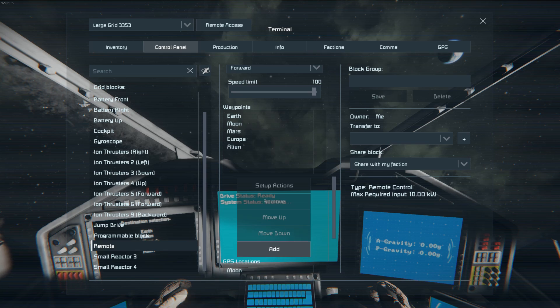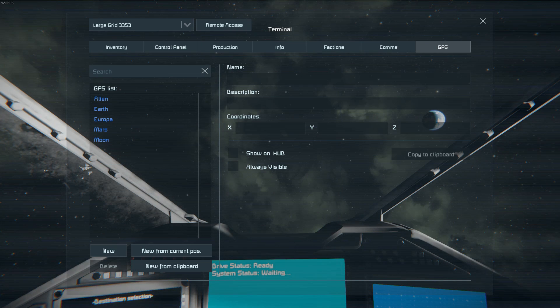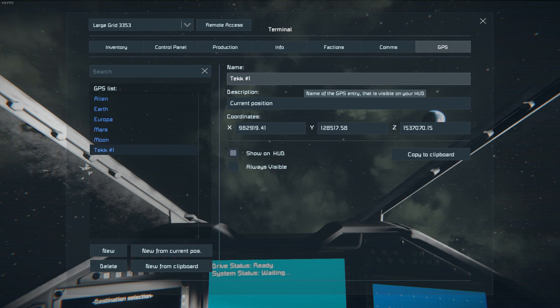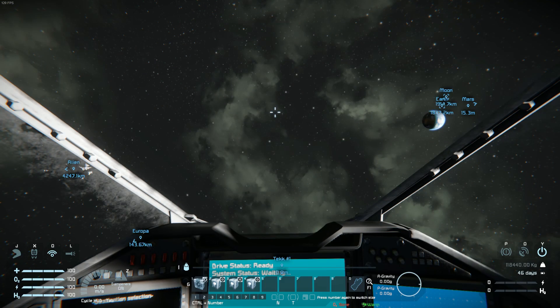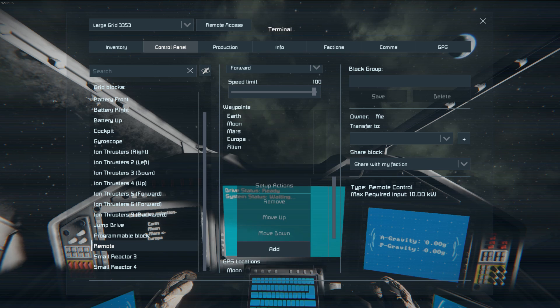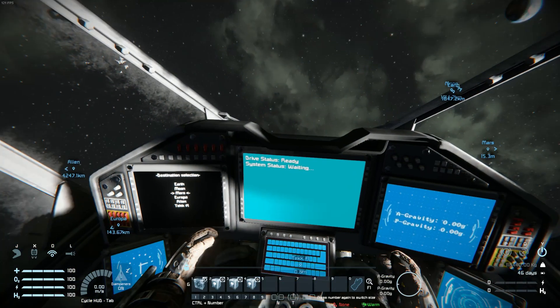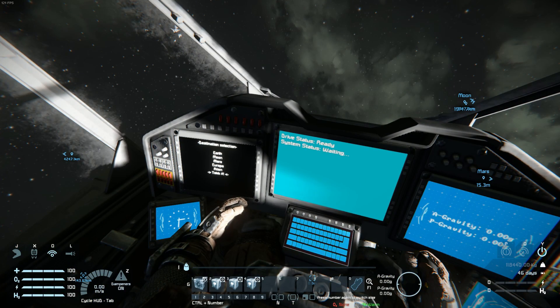As for my list of destinations, I'm using a remote, because you can read the waypoints off of a remote. Basically any waypoint in here will be added to my list of waypoints that I can jump to. So if I were to add a new waypoint from current position, I can go into the remote and add that, and it appears at the bottom of our list and it's selectable.